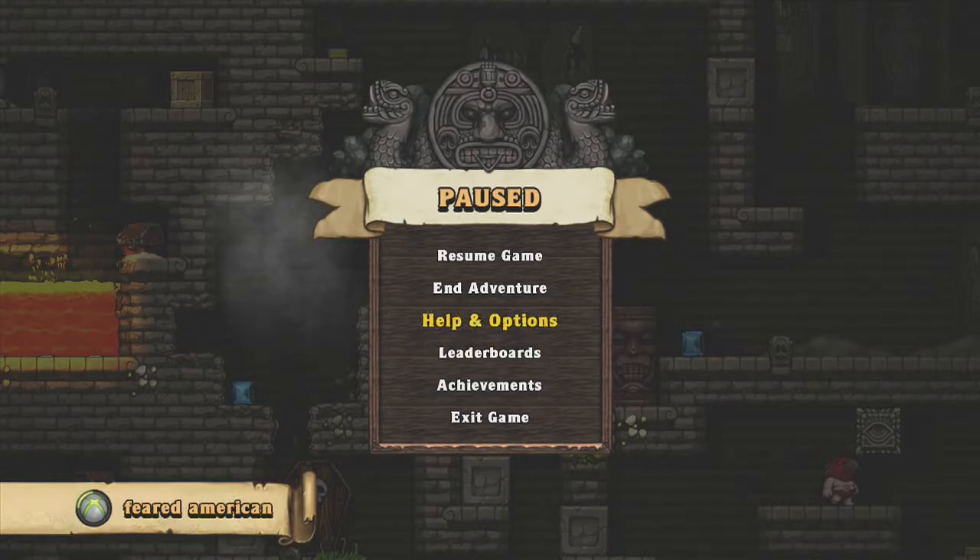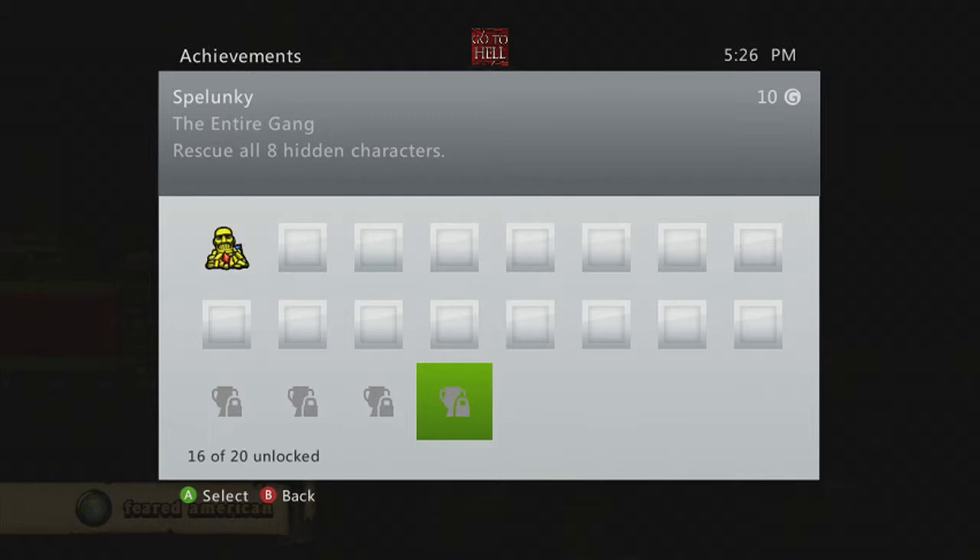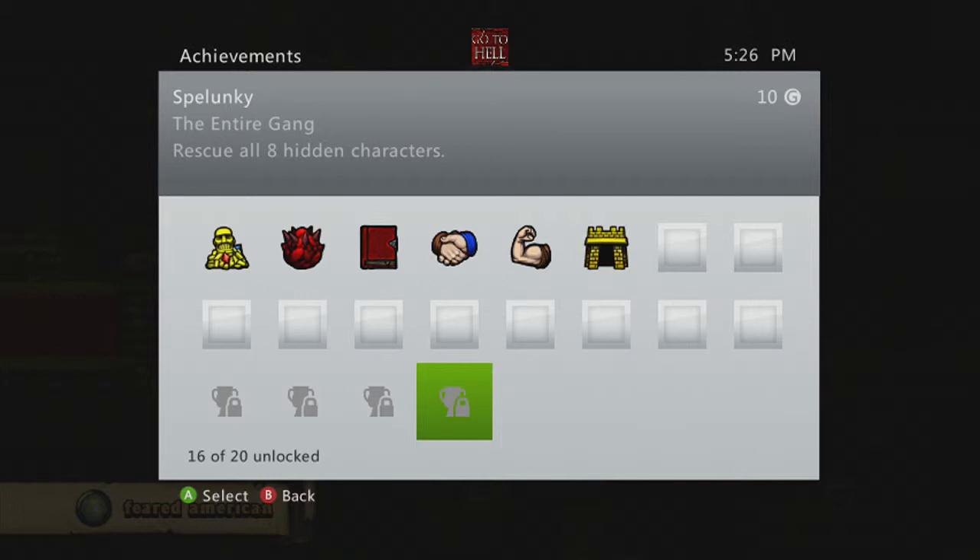What I want to do now is show you this achievement that I'm trying to get, which is this one right here — the entire gang: rescue all eight hidden characters. That's the one I'm trying to get right now. As you can see, the achievements take forever to load. It's really, really slow on Xbox — could have something to do with my internet connection, or probably how many games I've played and how big my profile is on my hard drive.